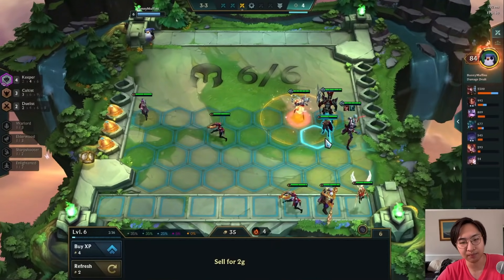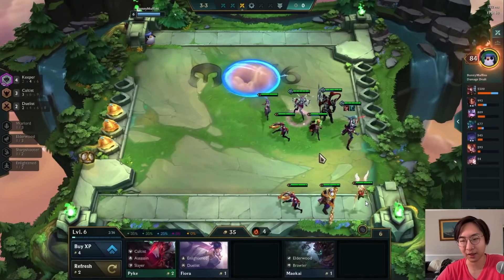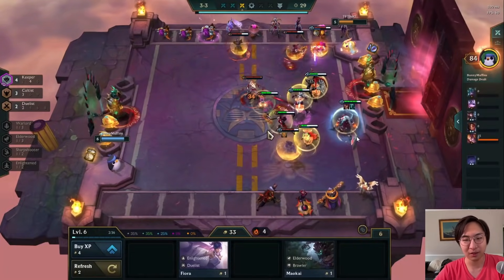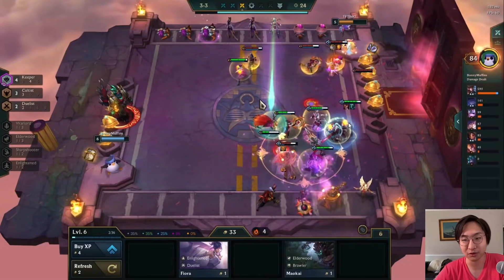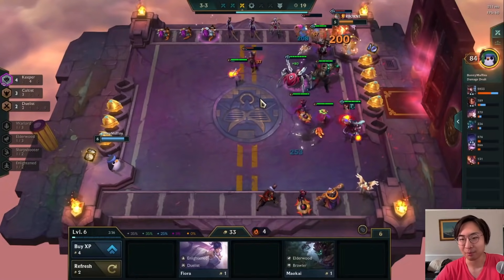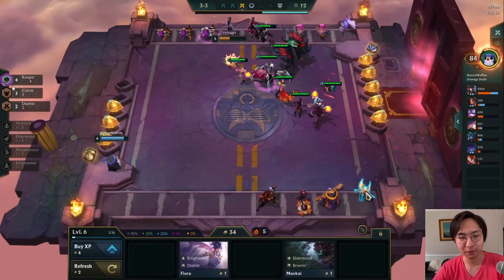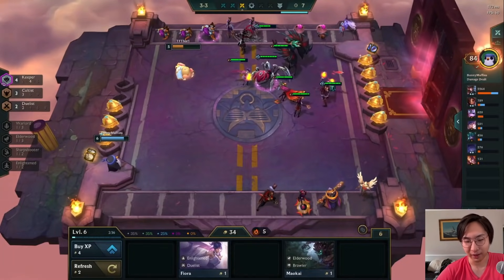In this comp with Keepers I'd rather go for a Cultist build than the Kayle build. A common mistake is that once people hit a carry unit they sell everything and pivot right away — you don't need to do that, you can be a little more patient. It keeps my board strong because I still have three Cultist plus four Keeper, one of the most iconic duo traits in the game right now.